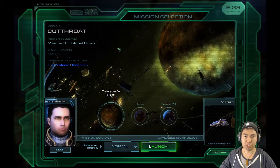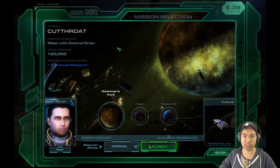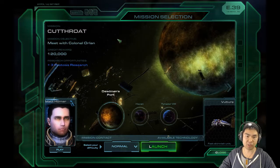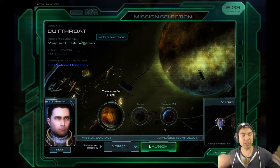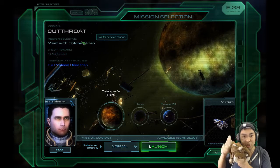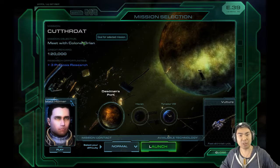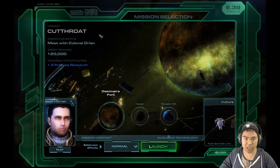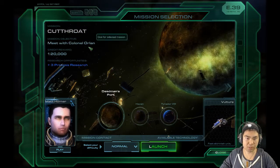Hey guys, Lost Wolf here. Welcome to my playthrough of StarCraft 2: Wings of Liberty campaign mission number 17. I chose this mission as my 17th mission — it's called Cutthroat. As always, my little lovely pet Zergy is going to be joining us as usual, because he's that cool. Let's continue on mission Cutthroat.